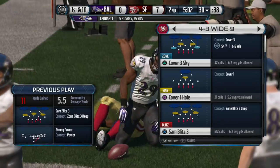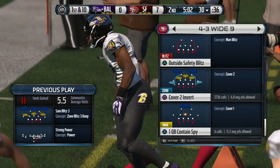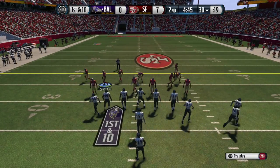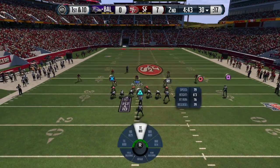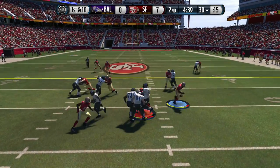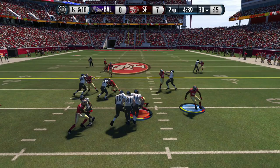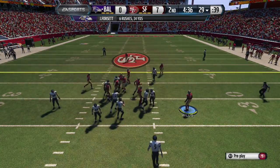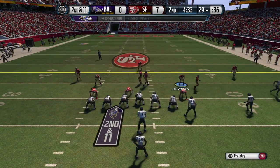I like to use the ball hawk feature. In case you didn't know, the ball hawk feature is in your settings — you've got to go in and turn it on. If you don't have that on, you're missing out on a lot of interceptions. That's how you fix not picking anything off. Here we go with another defensive series — I got another turnover here.